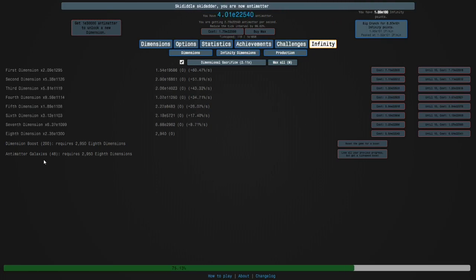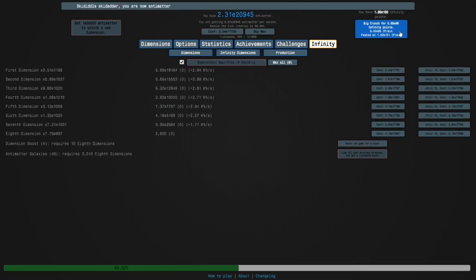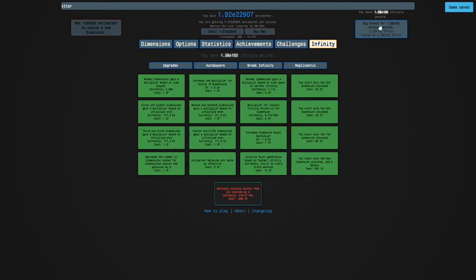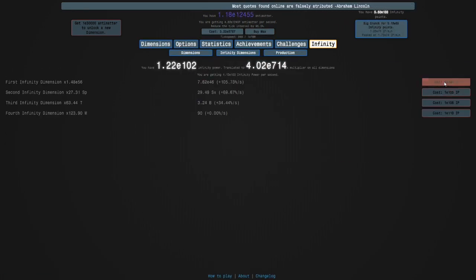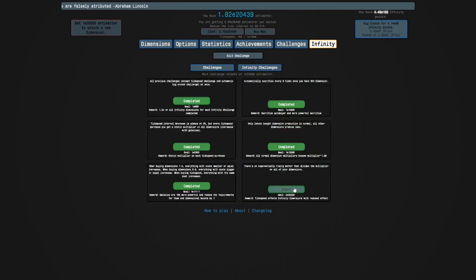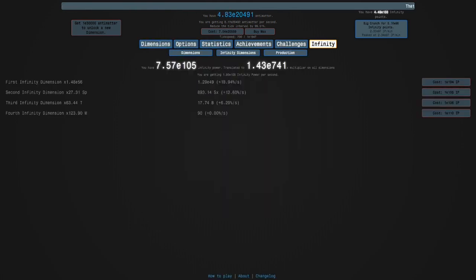We're nearly at 49 galaxies. I'm gonna get my dimension boost in, and I'm going to buy this before crunching so I can get more infinity points. Now I'm able to get four levels of that. We are now ready for Infinity Challenge 6, but that's next episode — see you then!